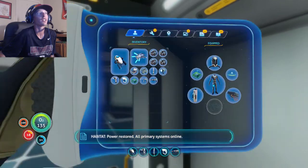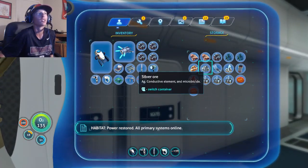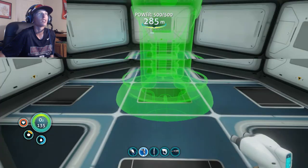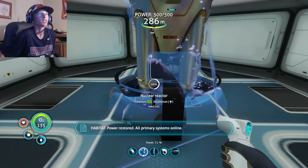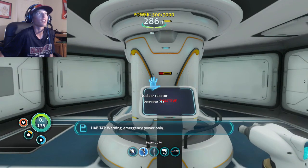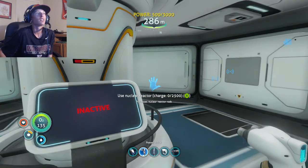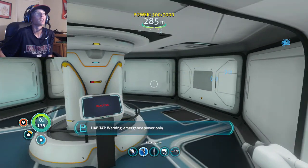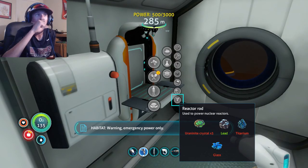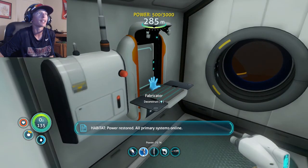Now let's try this. I grabbed the advanced wiring kit - oh, I grabbed the regular one. Dang it. There you are. Don't exercise caution when handling radioactive materials. Let me save this. Exposure risks corrupting your PDA's recording of the circumstances of your death. So I need glass, titanium, and three uraninite crystals to make reactor rods - it's going to be a pain in the ass.